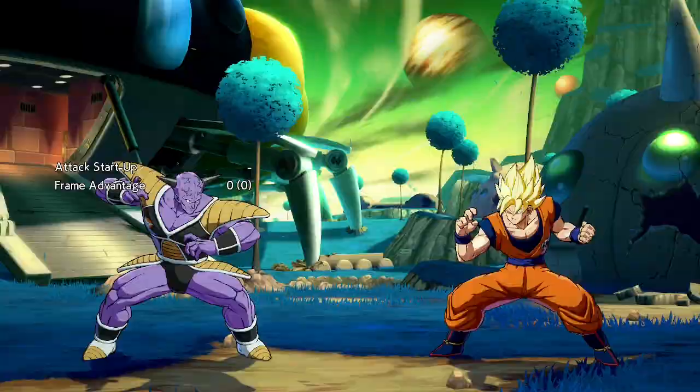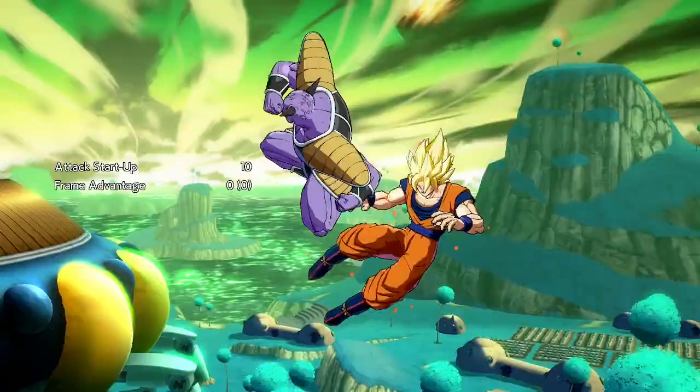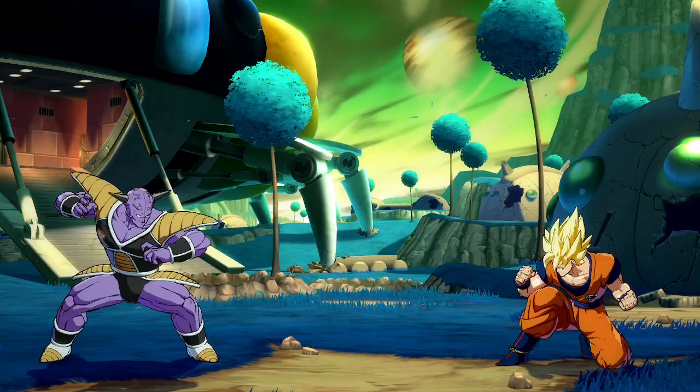His jump H is pretty standard, but it definitely gets the job done. Ginyu is a normal air 2H character, meaning his air 2H sends the opponent up for a normal bread-and-butter combo.